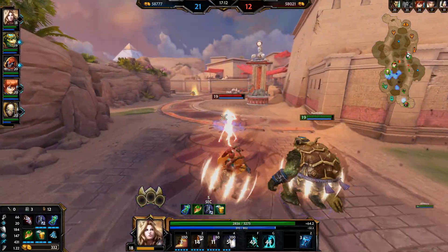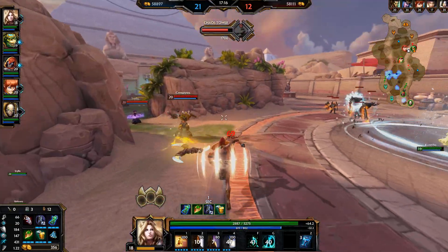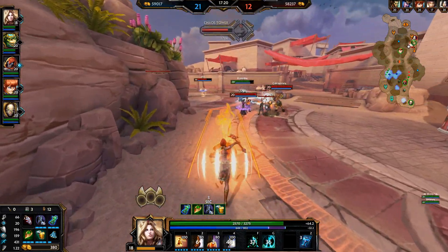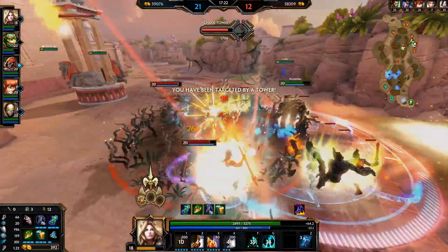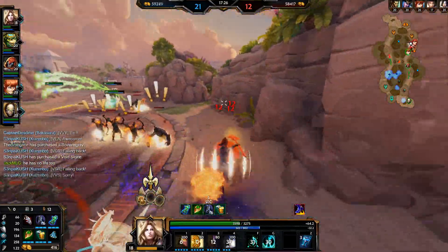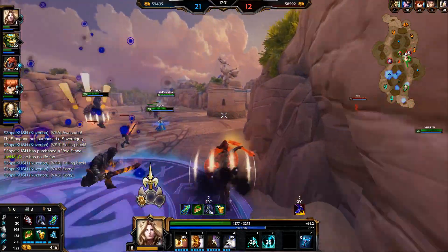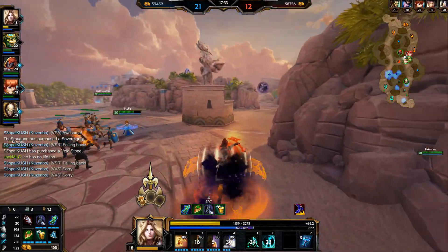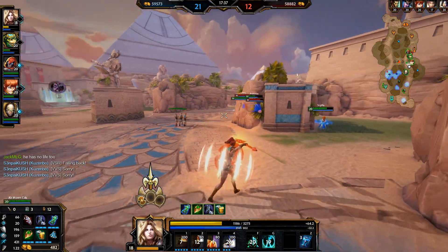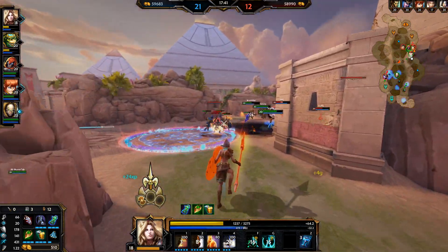This guy doesn't have any CCR so he takes a little bit of damage. Kuzumbo is so deep right now — I think I should be fine. I want to try and get Kuzumbo out and looks like he's going to be able to get out safely. But we have a Loki split pushing again.